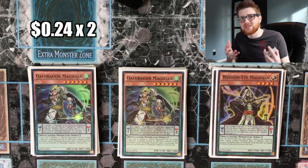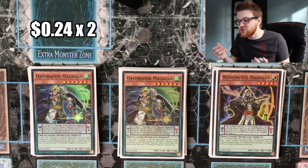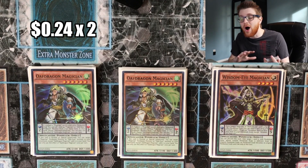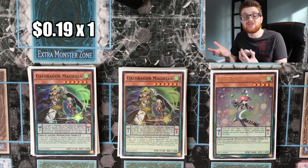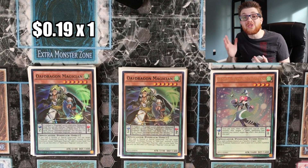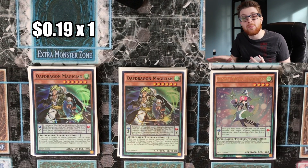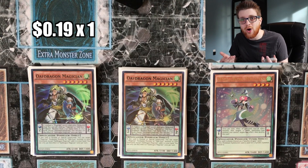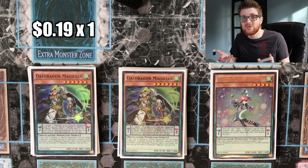Two copies of Oath Dragon Magician — I really like two Oath not only because it's a low scale (and the deck does lack some low scales) but it's very good for recursion. You basically want to end on Oath Dragon every turn because you'll be generating a card back to your hand. One copy of White Wings — it's a low scale that enables a double synchro play, meaning you can do something like double Omega with the correct hand. We only need one because it's searchable via Harmonizing Magician, so we just want to search it through harmonizing to enable that double synchro play.